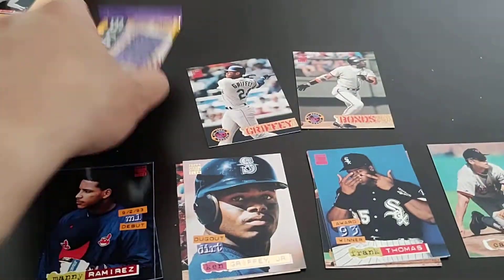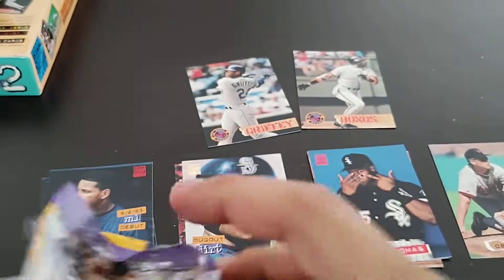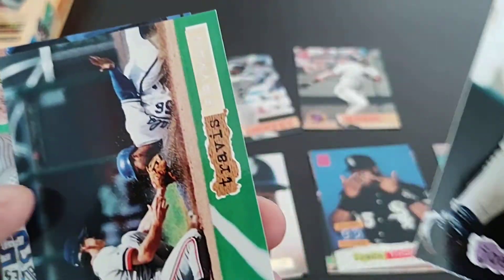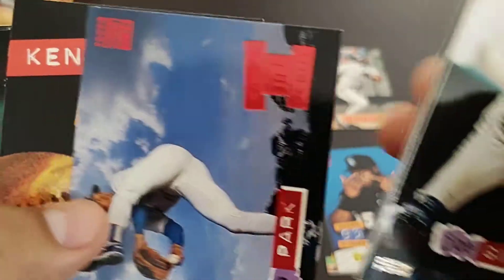Dugout dirt cards — you get 12 cards in a pack, nobody wants that dugout dirt. So basically you'd be getting 11 cards. Travis Fryman, a gold card.